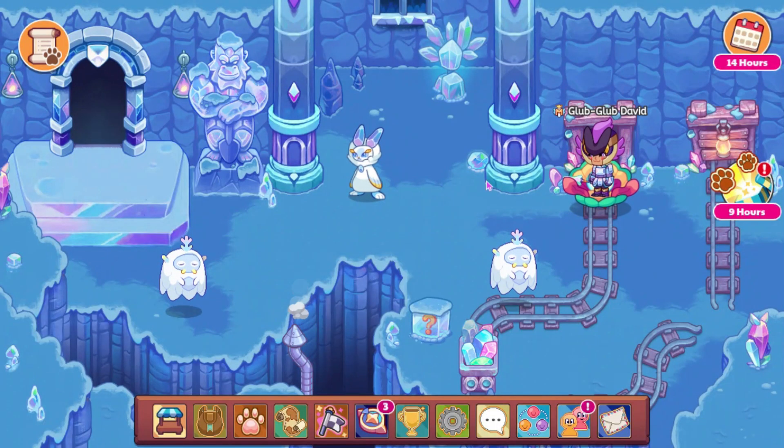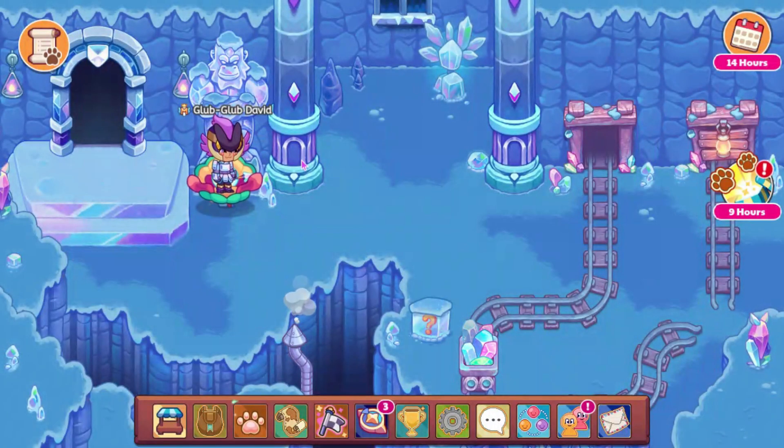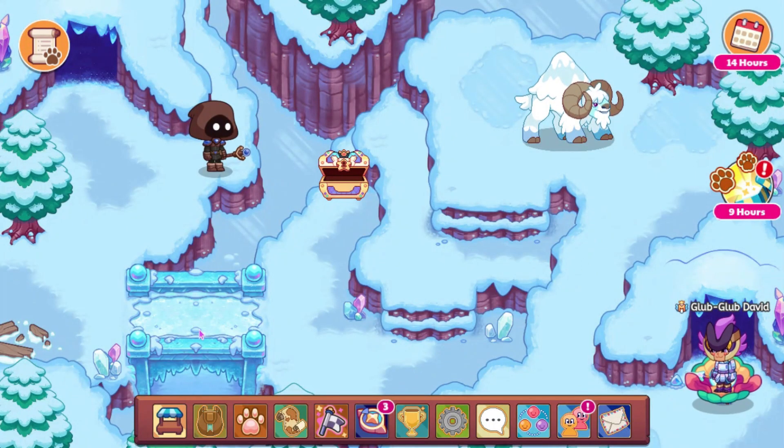Let's go ahead and go to the Rail of Ruins. We're going to have to do three monster battles in here. So we have now beaten all three of those monsters. This is a Yeti statue that I'm talking about — I think it looks really nice. Let's go ahead and head into the Mountain Valley. I think this bridge looks really cool as well.